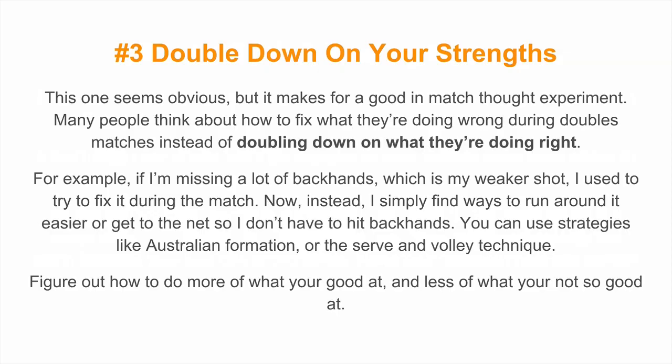Tennis doubles strategy number three is to double down on your own strengths. This one seems obvious, but it makes for a good in-match thought experiment. Many people think about how to fix what they're doing wrong during doubles matches instead of doubling down on what they're doing right. For example, if I'm missing a lot of backhands — my weaker shot — I used to try to fix it during the match. Now, instead, I simply find ways to run around it or get to the net so I don't have to hit backhands. You can use strategies like the Australian formation or the serve and volley technique to hide your weaknesses. Figure out how to do more of what you're good at, and use practice to work on the rest.